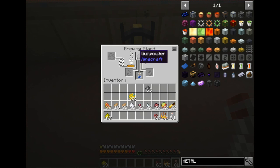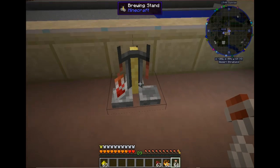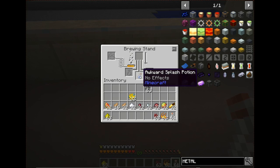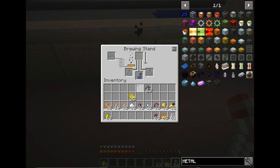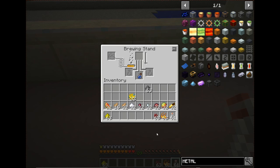You can take a splash potion and turn it into a lingering potion by adding dragon's breath to it. Now we have an awkward splash potion, which you can make into anything you would with a normal awkward potion. From here we can add certain effects and then add other things to lengthen the time. Let's take sugar and add it to this — this should make a potion of swiftness.